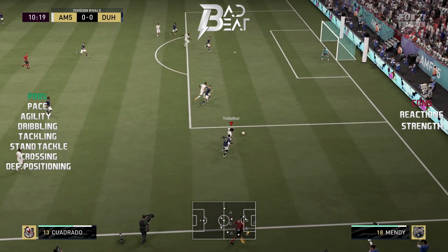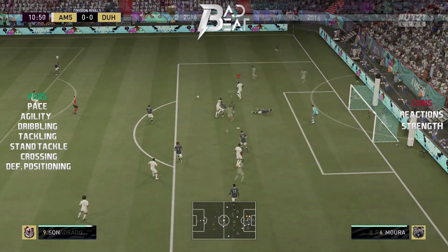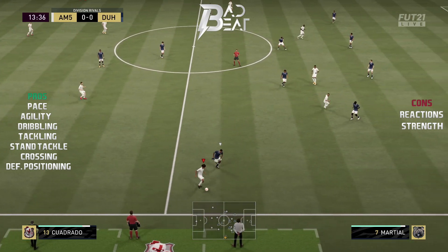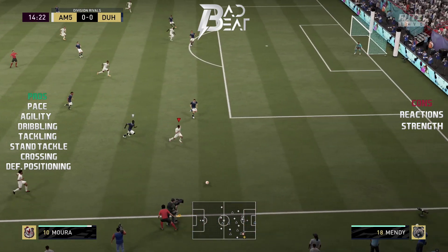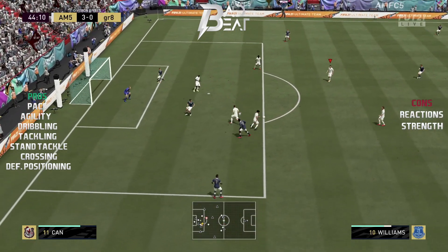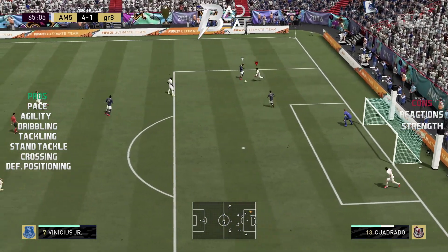On the ball, Quadrado was amazing — he has the combination of high agility and dribbling statistics and feels fluid on the ball. He also has five-star skills and you can perform any trick in the book with him to bamboozle the opponent's defenders. He feels rapid on the ball, and using the combination of his great pace, agility, dribbling, and five-star skills, this guy is a serious attacking threat.